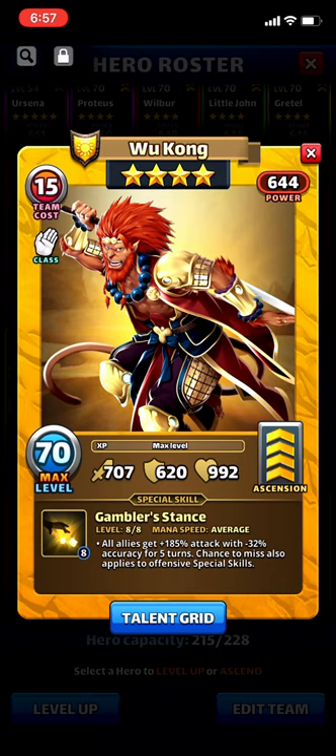A level 23 four-star troop is a huge investment, which is unfortunate because average speed heroes benefit the most from a mono boost. In this game, everything is in increments of three for matches — three or more — unless you're using a dragon bomb. So a fast speed hero charges in eight tiles, which you don't match very often. But an average speed hero with a level 23 troop or a 12 percent bonus also charges in three matches, essentially becoming fast speed.